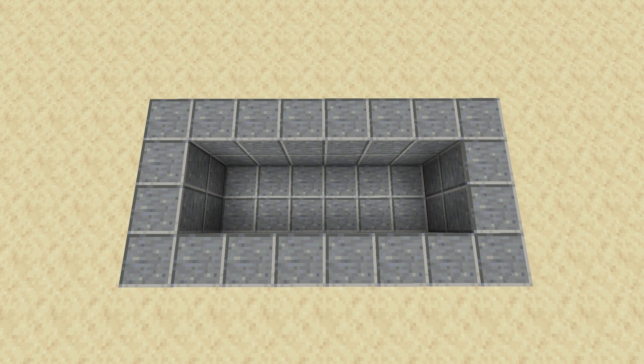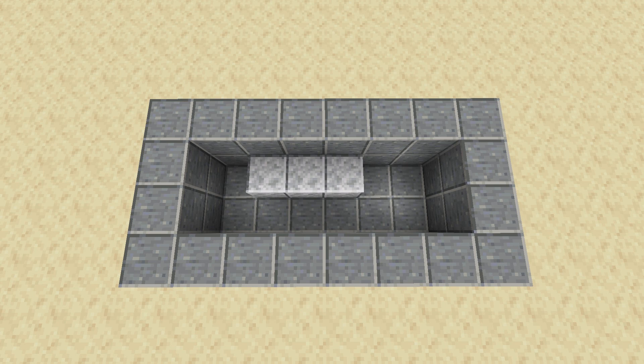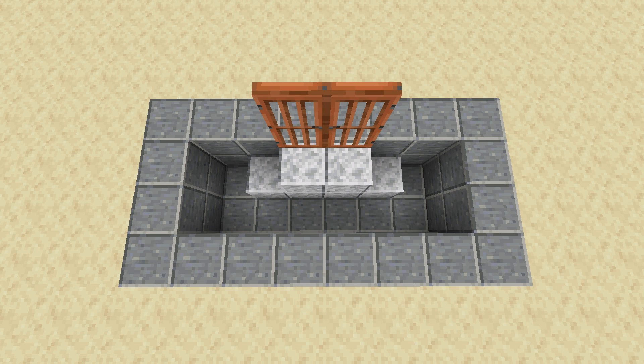To build one of these doors, you have to start with a trench that's six blocks long, two blocks wide, and two blocks deep. Then, on the side where you want the doors to be, build up a simple pyramid of blocks in the trench, with the top two being where the doors will go.